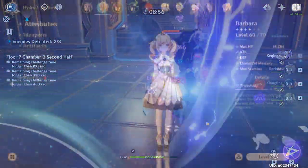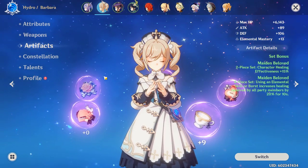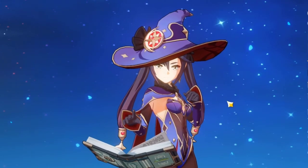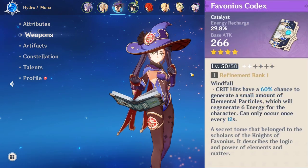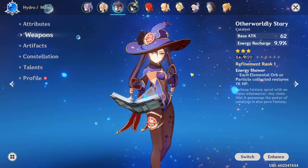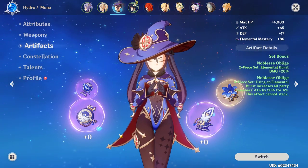So for the Electro Charge Team Comp, we have Barbara as our main healer, equipped with Thrilling Tales of the Dragon Slayers. For her artifacts, I have a 4-piece Maiden Beloved set — ideally you want as much HP as possible as well as some healing bonus. Next, we have Mona as our damage buffer, CC bot, and wet status effect supplier. Since she's a support in this setup, the weapons you'll want are either the Favonius Codex — good since she scales off Energy Recharge — or the Prototype Malice, which you can craft. The poor man's choice is the Otherworldly Story, a 3-star weapon that gives Energy Recharge and a little HP regen. For her artifacts, you'll want a 4-piece Noblesse Oblige with Hydro Damage Bonus on the Goblet, and everything else can be whatever.